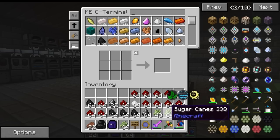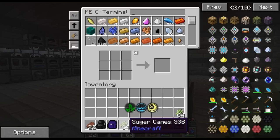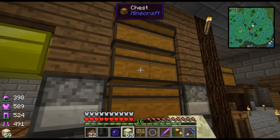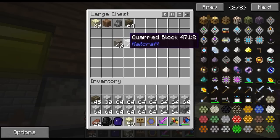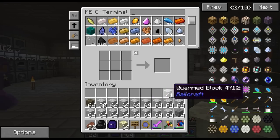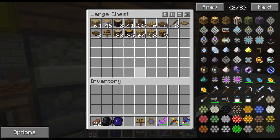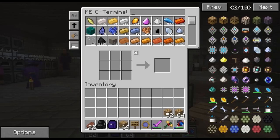We have a couple options of what we want to do. We can either start on some IC2 stuff because some of the machines are pretty useful, or we could make our Applied Energistics system here more advanced by adding auto-crafting and then making our base pretty awesome with that. The auto-crafting is always a fun thing to show off. What I was thinking is maybe we could take an export bus from Applied Energistics here and connect it in, and it'll export all of the stuff in this chest and put it into our system right here. We could put it near the farm so it'll actually grab stuff from the farm.